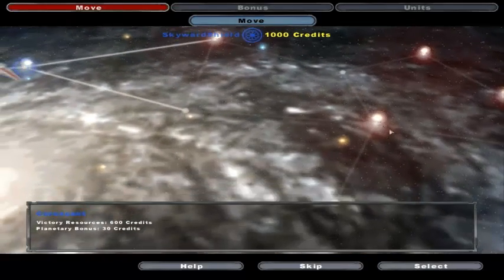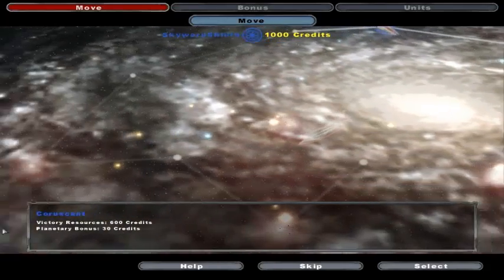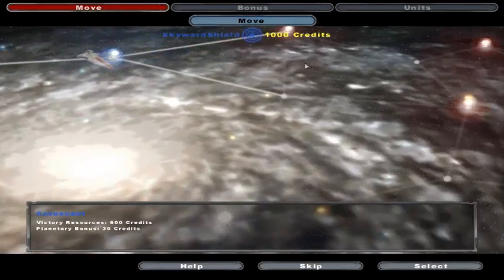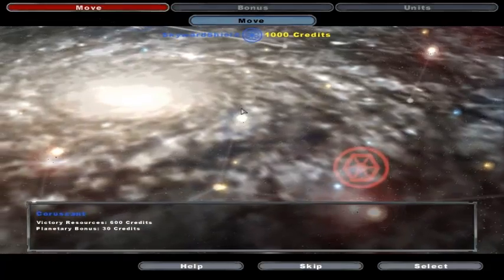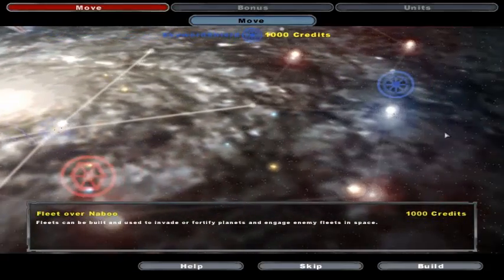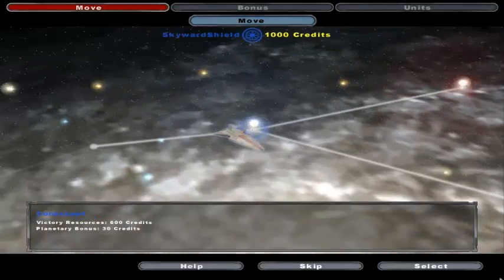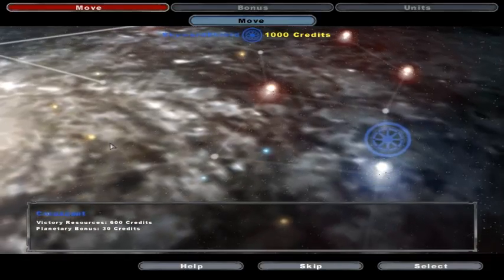I'm actually thinking I'm going straight for Kashyyyk, but I might not. I'm thinking Megiddo might be the first option, not just because it's there, but going all the way over here might not be such a great idea. I actually have three planets: Coruscant, Naboo, and Kamino, so at least it's more than one. Though you'd think Coruscant would be the key planet, but they put Kamino in priority.